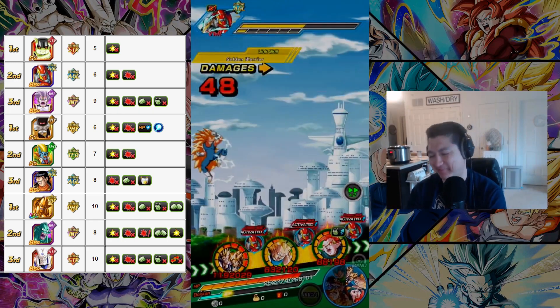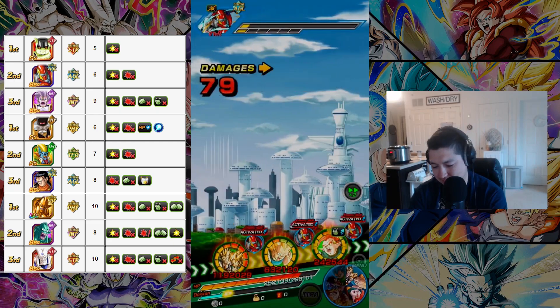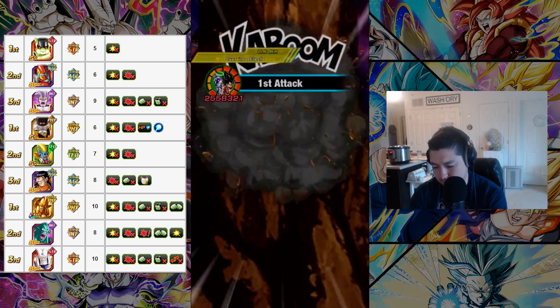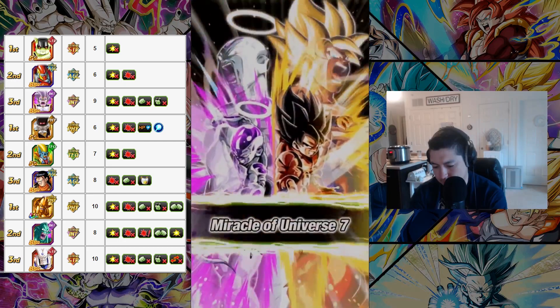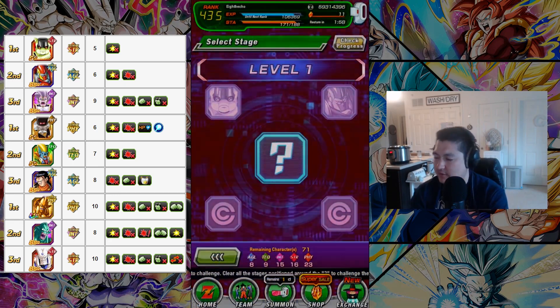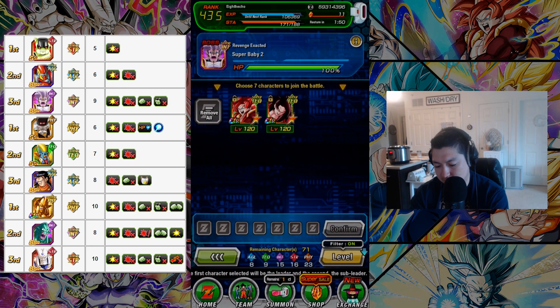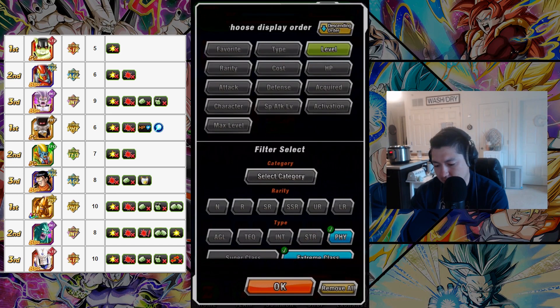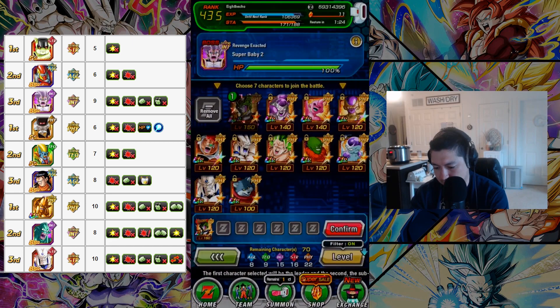I get it in one turn here. Just barely missed. So the first time I played through this, on the third stage there's an INT boss. I was saving an Extreme and a Super team for both, and I was using Shadow Dragons on this, but my Super Physical team against the INT on the third stage just demolished it. So I'm just going to run my Extreme team here against Baby. Because the Shadow Dragons was pretty iffy the first time I did it.